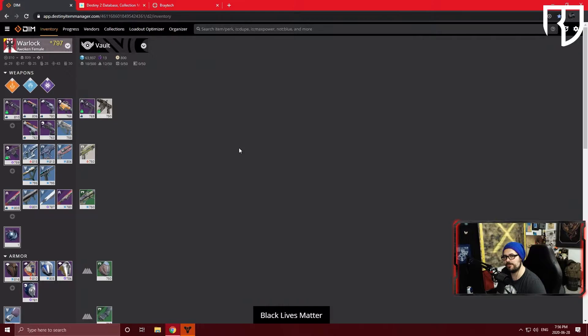You can also manage between characters, transferring weapons from one to the other. If you click the character dropdown, you get a bunch of options: create loadouts, see your maximum power level, and use DIM to equip your maximum power level. What it does is transfer all of your highest power items — from other characters or the vault — and equip them on that character.